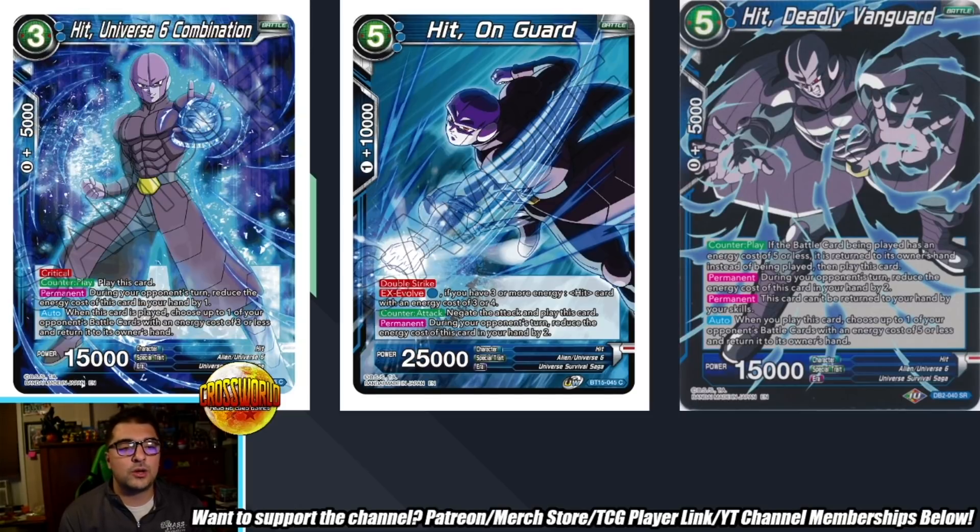Hit Deadly Vanguard is actually a really cool card. It's a five-drop 15k — you can counterplay a five-drop or less and bounce it back to the owner's hand, and when it's played you can bounce another five-drop back to the owner's hand. It reduces its cost by two during your opponent's turn. This card can be really good in specific formats where five-drops or less are very important in the mid game — like against Red Broly, if you get to turn three it can be a very powerful interrupt. Just an example of an older U6 card to think about when building Kava.